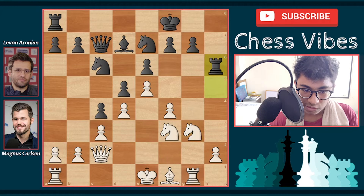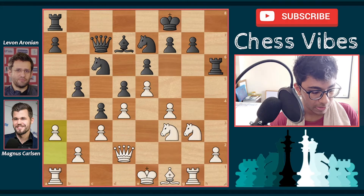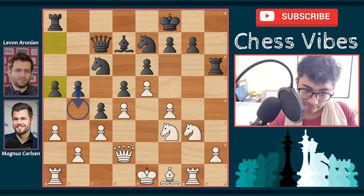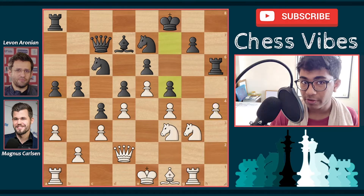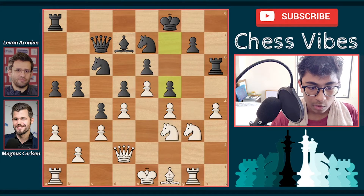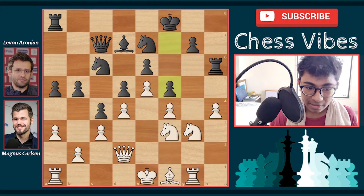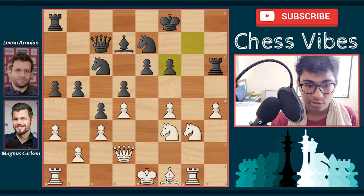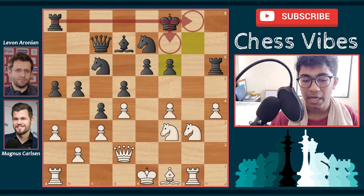Knight f3, knight e7, knight g3 attacking the rook on h5, so rook h6. Queen d2, b5 by black, a3 stopping b4 ideas, a5 keeping b4 ideas for the future. Then h4 by Magnus, f5 — the idea of f5 is to keep the kingside closed so there's no attack with f5 ideas. If white captures en passant, after g takes f6 it's completely fine for both sides.